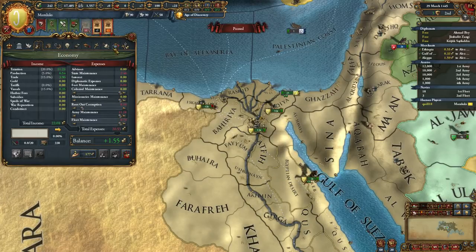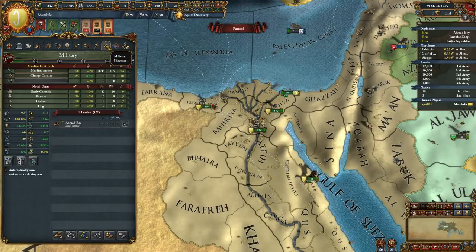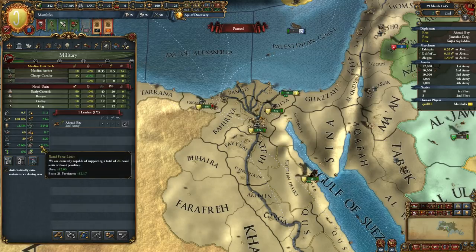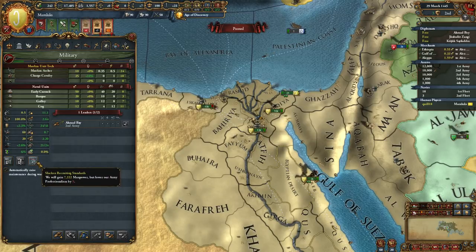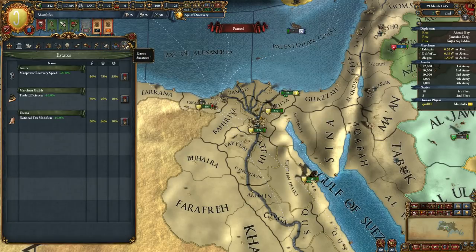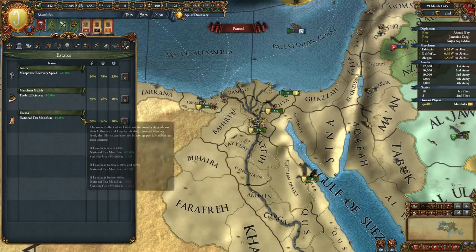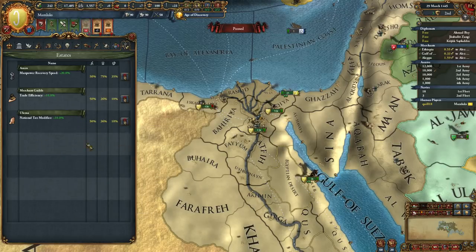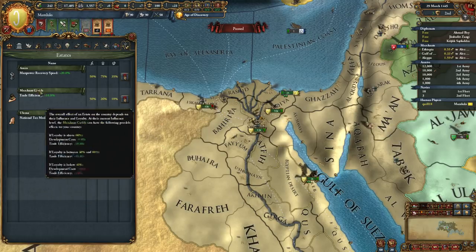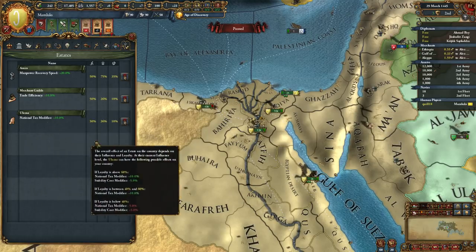Alright, I don't think there's anything else new on this screen - the professionalism bar, the recruiting standards, that's all. The Subject screen I don't believe has changed. And the estates screen - there is a new set of interactions: if you have non-Muslims in your country, you get that fourth estate as a Muslim. They've changed the interactions for that.